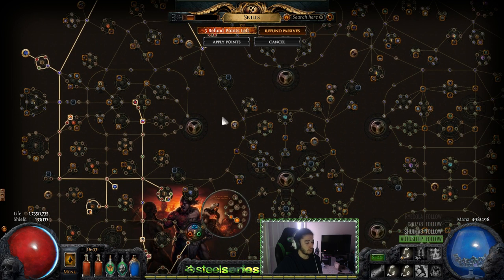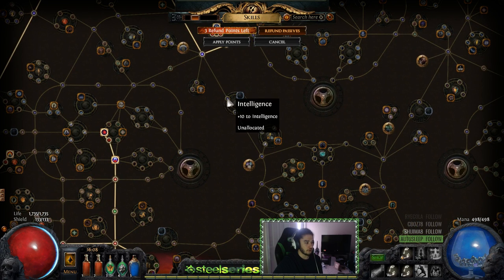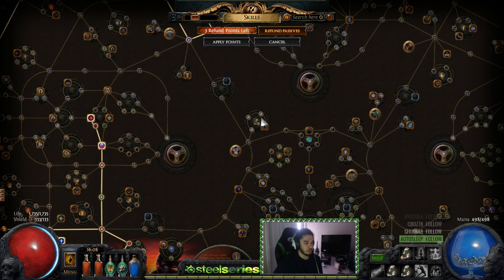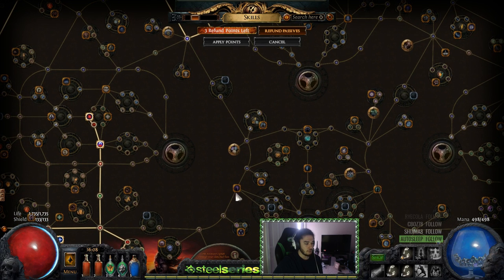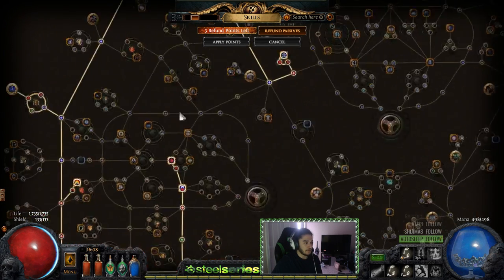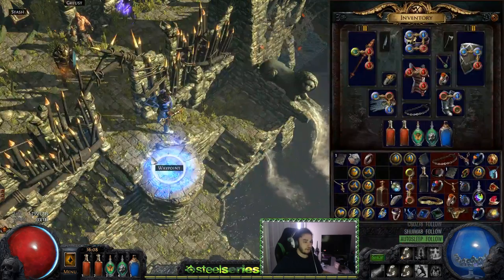What I should prioritize is Elemental Equilibrium because EE is pretty strong. I just have to figure out the best path — I'm calculating one-two-three-four versus another route, and yeah, coming through the Scion life wheel and grabbing Elemental Equilibrium soon is the move. I also forgot — with Ancestral Bond, can I self-cast a spell to proc EE or do I have to use a trap? I don't remember, so if someone knows, let me know, because that's going to be important for the curse-on-hit setup.